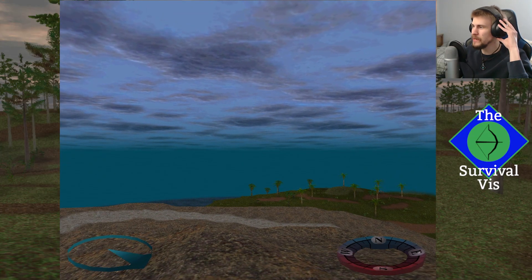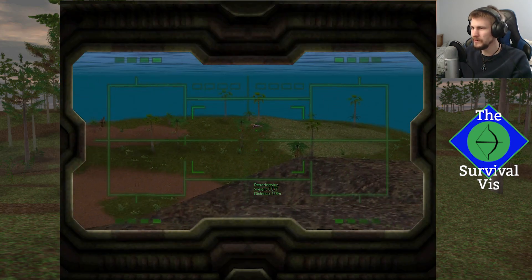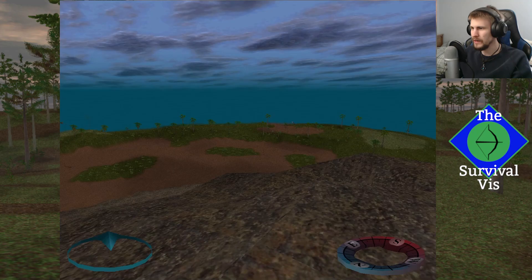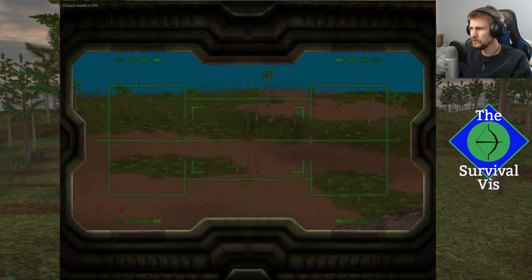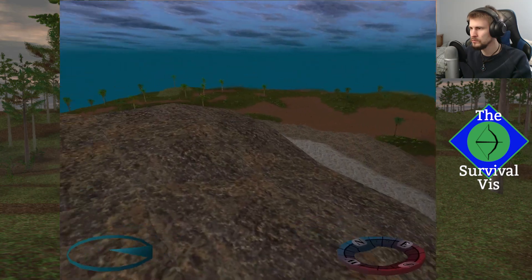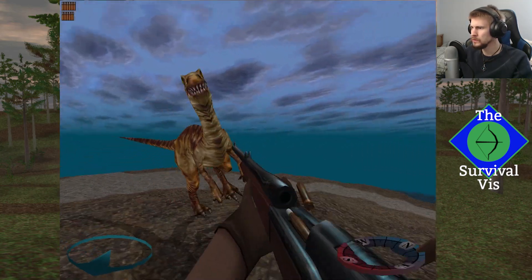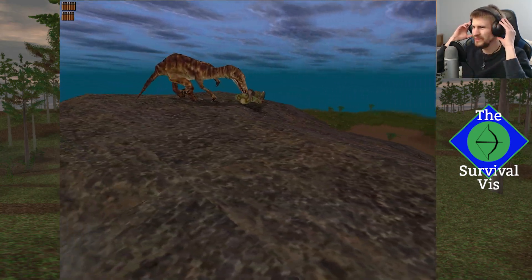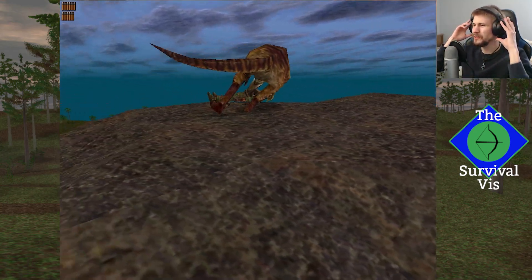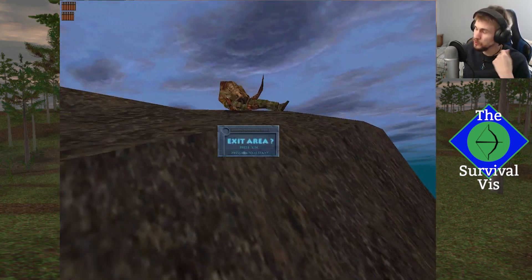The good news is maybe setting the density back down to default did help us out a little bit in finding that endemic — or the new endemic animal. I heard it coming up, but I wasn't sure what it was. And I've got to get used to the weapon roster again, so we'll try again.